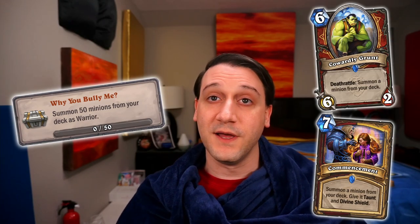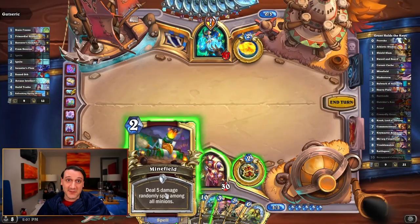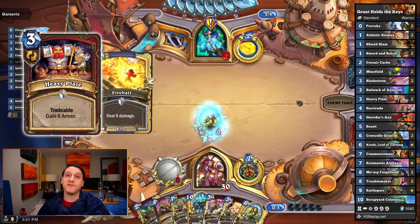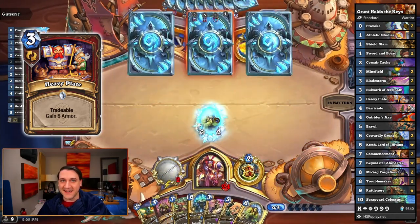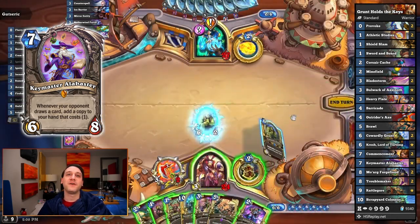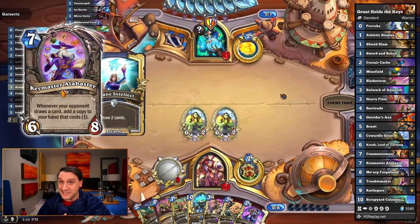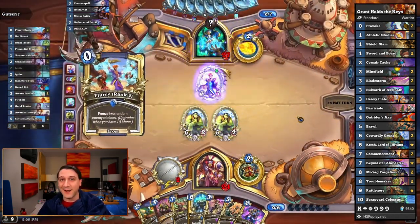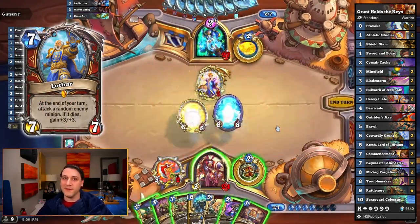Now for the last achievement we're covering in today's guide: Why You Bully Me? For this one we just need to summon 50 minions from our deck as a warrior. If summoning Patches from your deck when grinding through the Pirate's Life achievement didn't complete this one, you've got several very nice options. In Standard, Cowardly Grunt and Commencement are your best bet, meaning you likely want to play Big Warrior. A deck that was quite fun to play and still won over 50% of games was the Grunt Holds the Keys Warrior. It's running Heavy Plate for flexible draw or armor gain, and the meme direction of the deck is that we run Keymaster Alabaster.